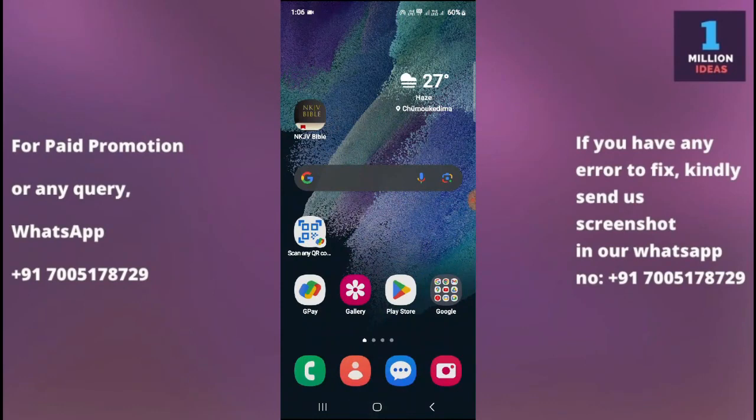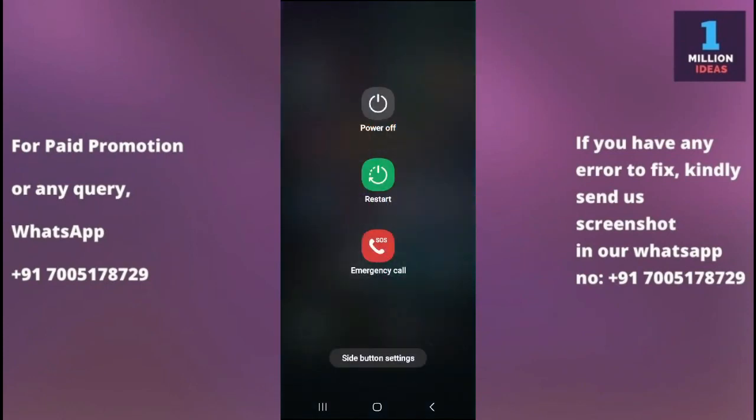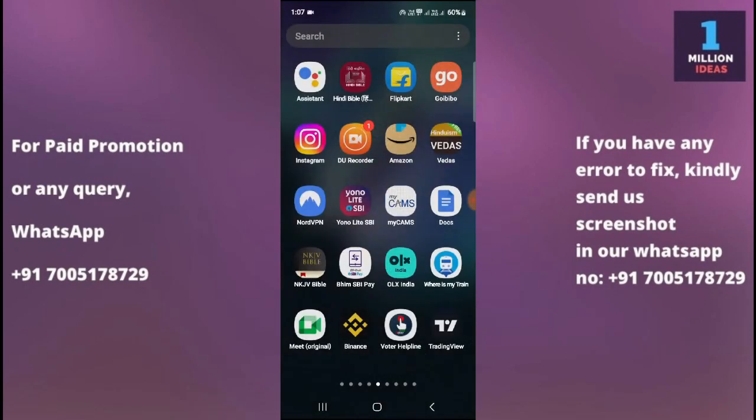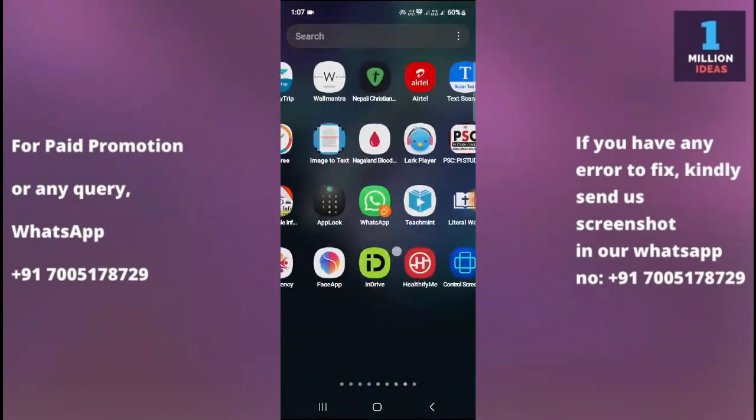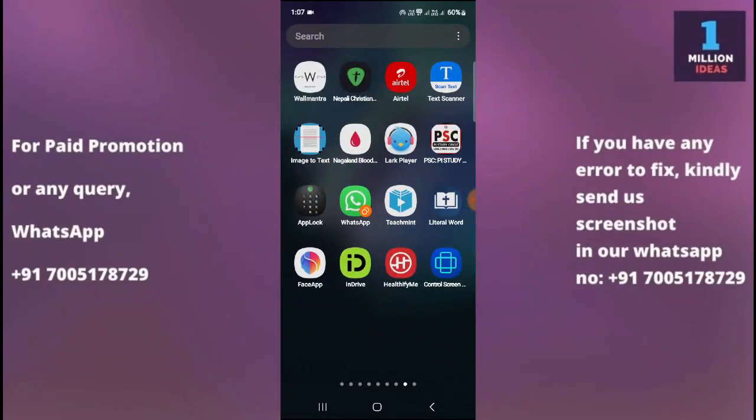If you are experiencing the keyboard keeps stopping error on your Samsung device, you can try the following troubleshooting steps to resolve this issue. The number one solution is to restart your device — a simple restart can often fix temporary software glitches. Press and hold the power button, then click on restart. After restarting, check your phone to see whether that problem is gone or not.